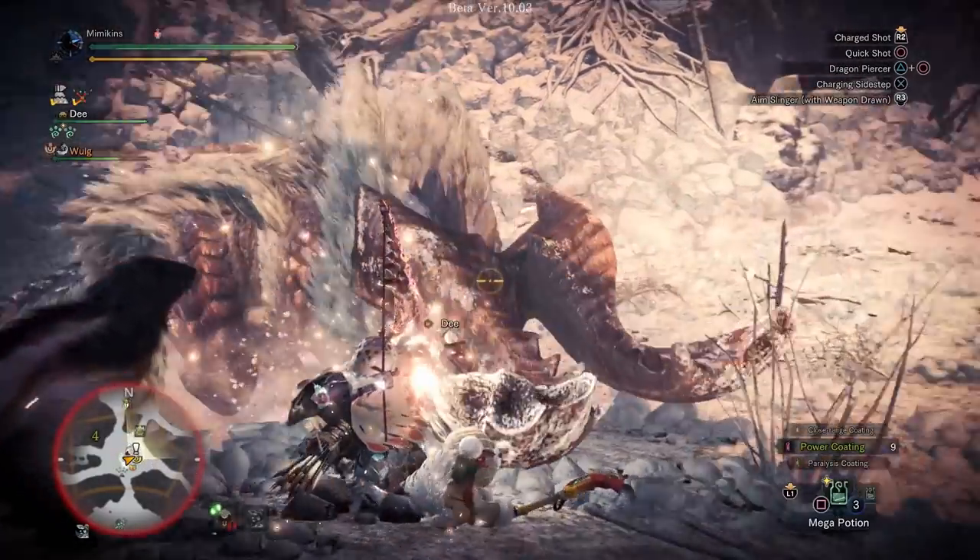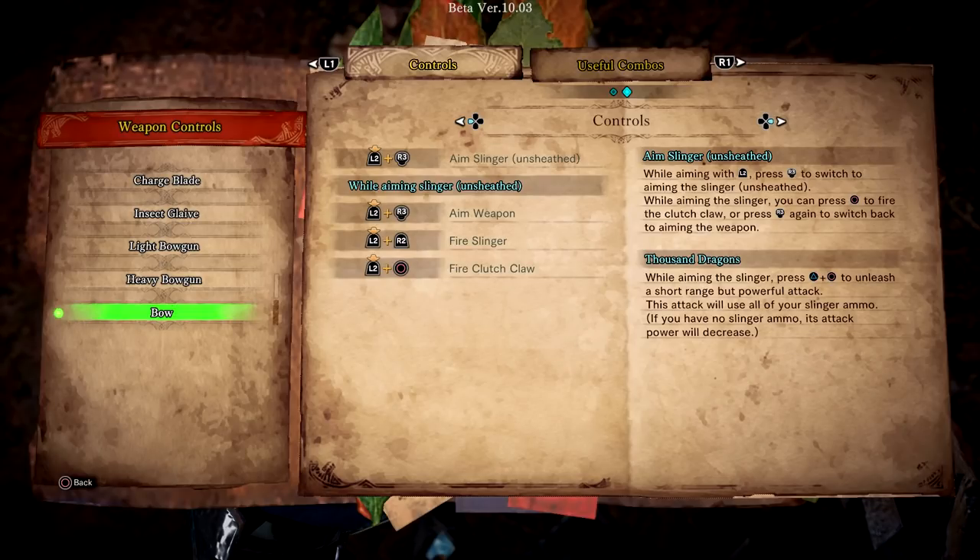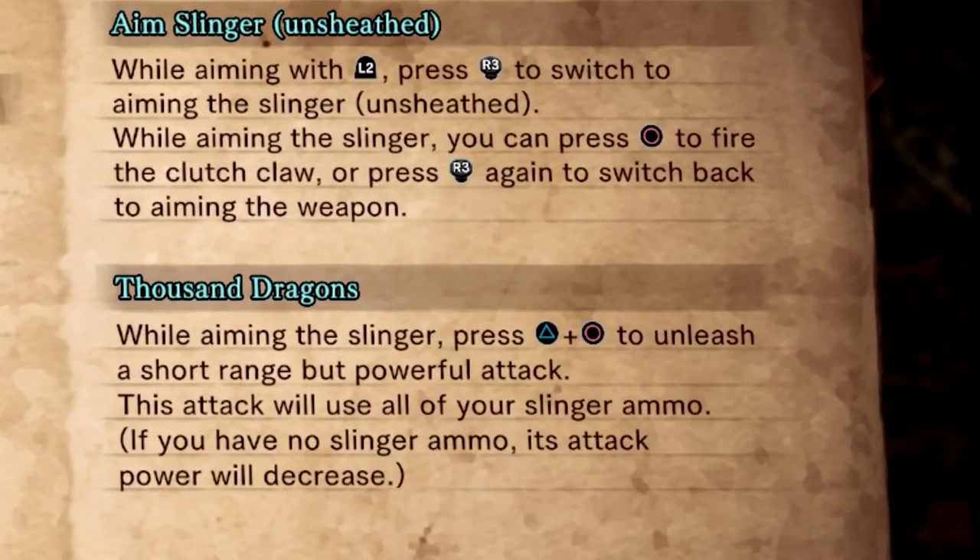Let's start with Bow. This weapon was already in a strong position before the expansion so hasn't seen a huge number of changes, but it does have a new skill called Thousand Dragons.